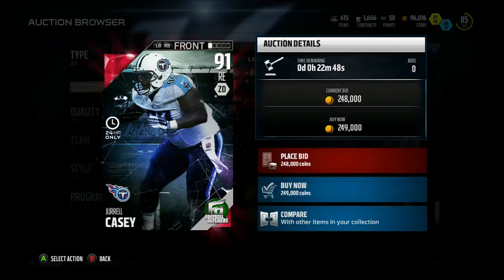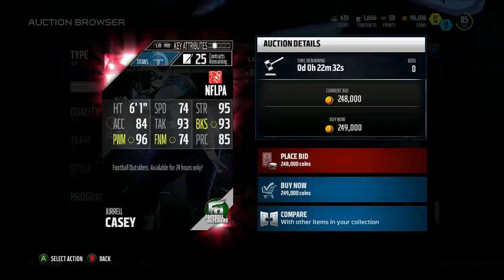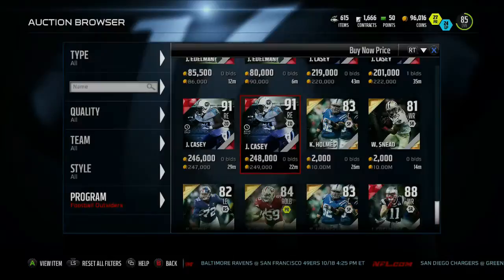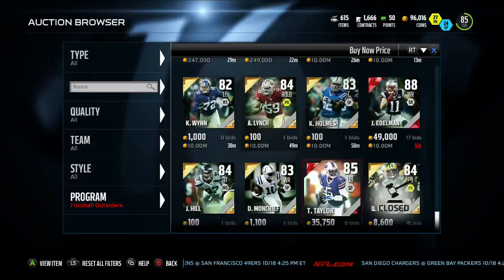Taking a look at the Drai Casey — he's listed as a defensive end this year but you can put him at d-tackle since that's technically his position. He's got 74 speed, 95 strength, 84 acceleration, 93 tackling, 93 block shedding, 96 power move, 74 finesse move, 85 play recognition, and 92 hit power. Definitely if you need a good run stopper, Drai Casey is a great pickup if the price is right.